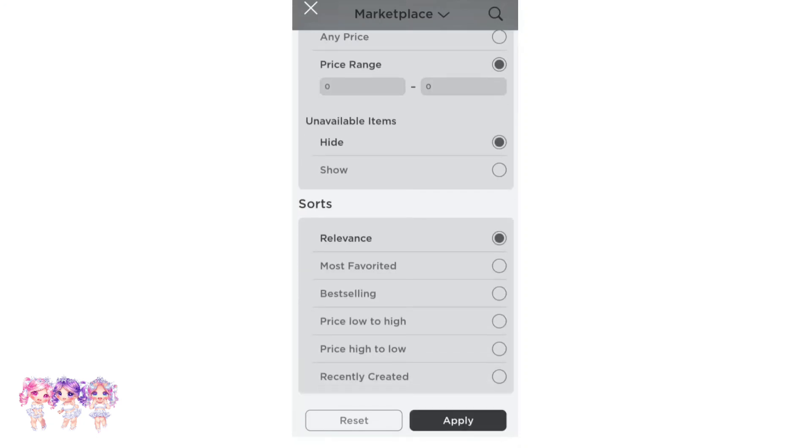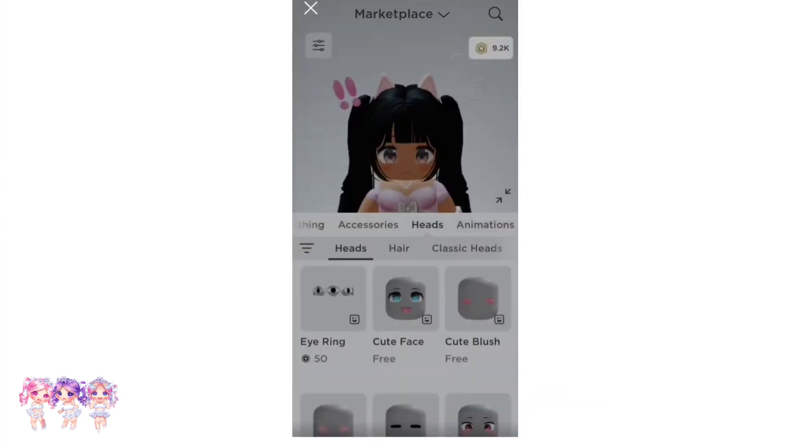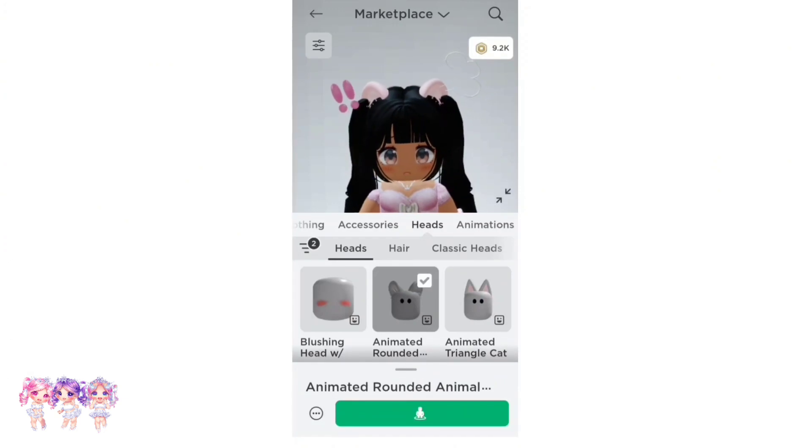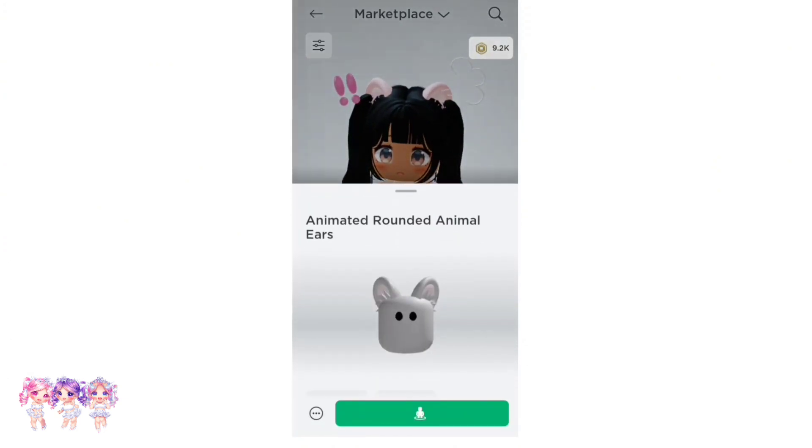Then for unavailable items, we are going to click on show. And then we have to apply. So here are the ears. As you can see right here, we have these ones — the animated rounded animal ears.